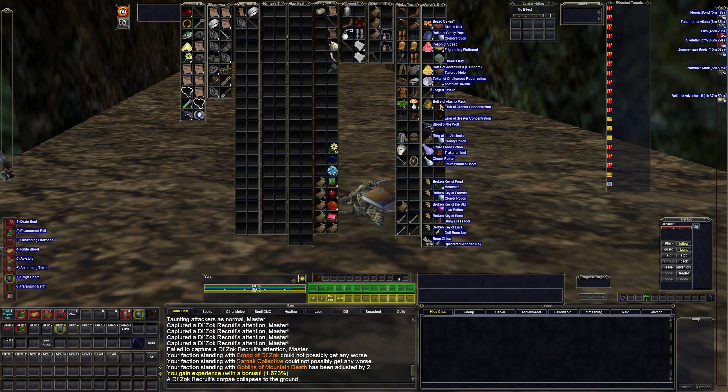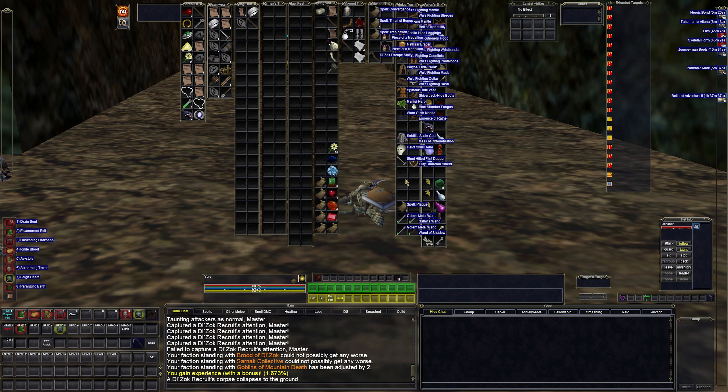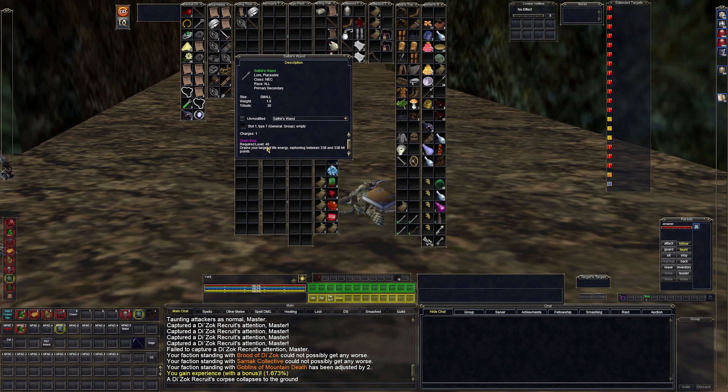You obviously need bone chips. There are some clicky wands — like Invoke Shadow will summon a pet, and there's one that does Drain Soul, a life tap clicky. You just pick up this random junk while leveling. I got a dispel clicky there too. But for the most part, that is it.